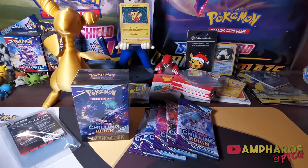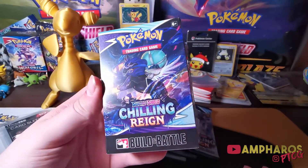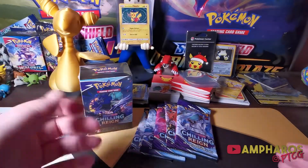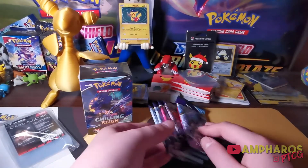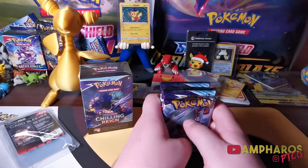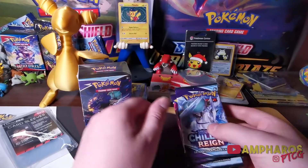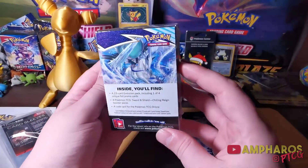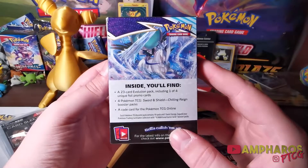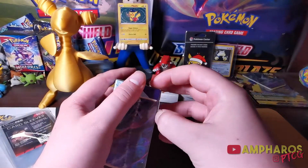Hey guys, back today with the first opening on the channel for the new set Chilling Rain. We've got the build and battle box here for the pre-release. I've also got another one of these — I kept it sealed because it's nice to have one sealed. We got some extra packs with each box because my local game store was doing it the same way they would for a pre-release, which is really nice.